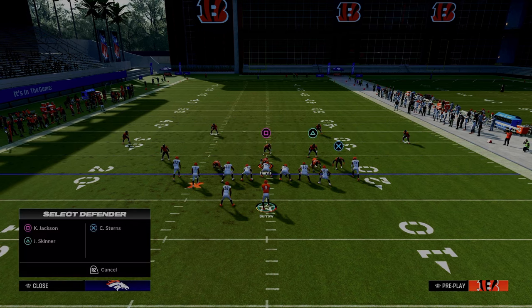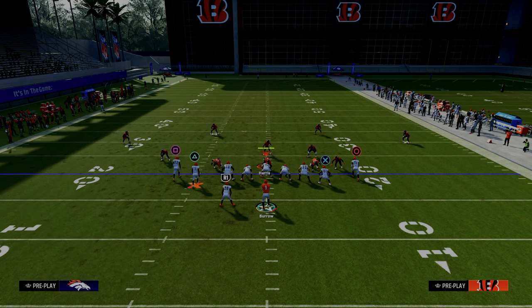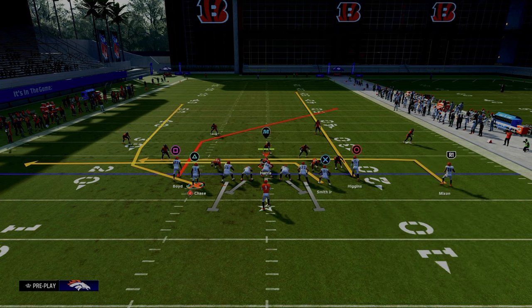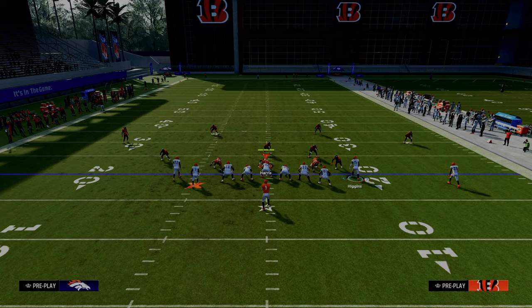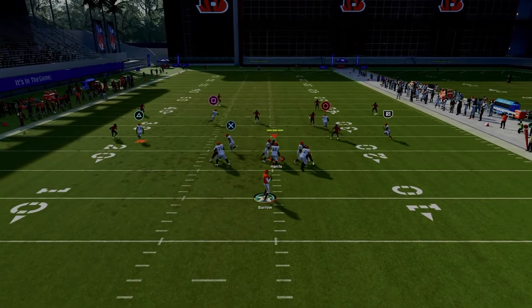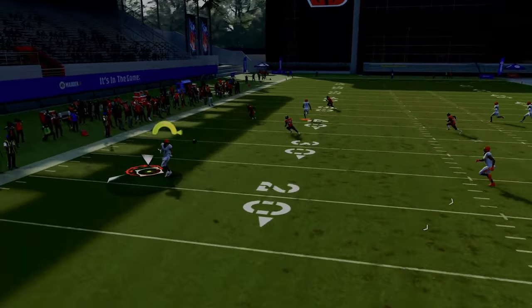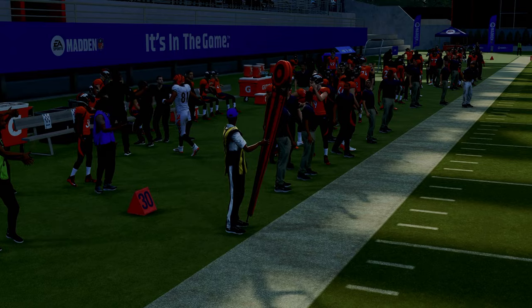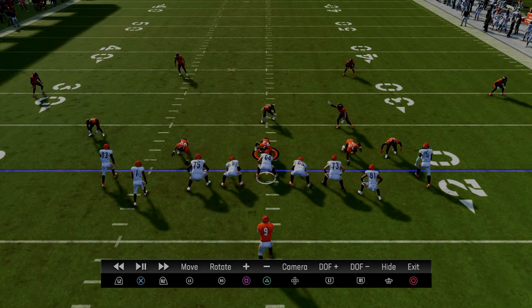What we're going to be able to do with this setup is we're going to streak our right side receiver. We're going to motion our running back to the outside, and then put our running back on a little check down — a little in route coming back over the middle. The first and most important thing to show you is that on the wheel route on the left side, a lot of times the curl flat defender will actually match that guy late in the play, and then you can check down to the tight end. I'll show you in the replay what I'm talking about, and we'll also talk about some of the other routes here.